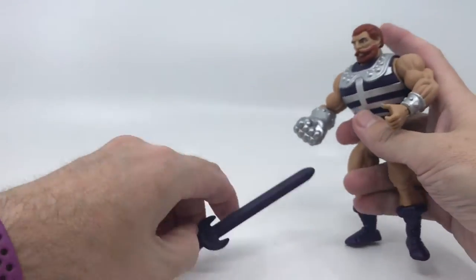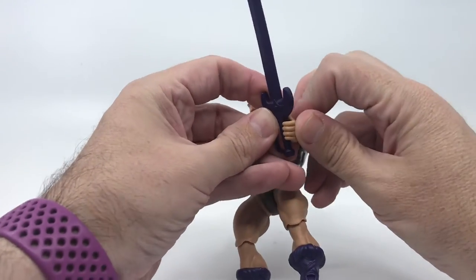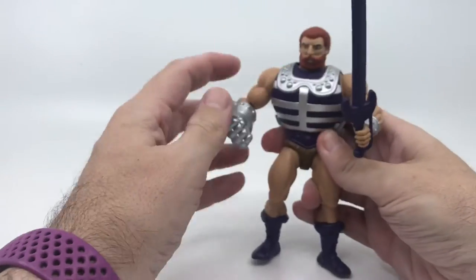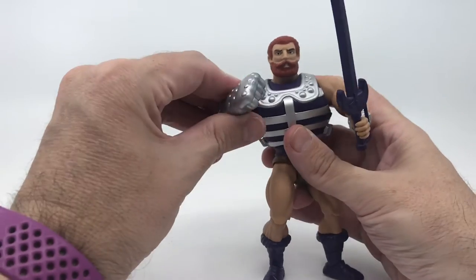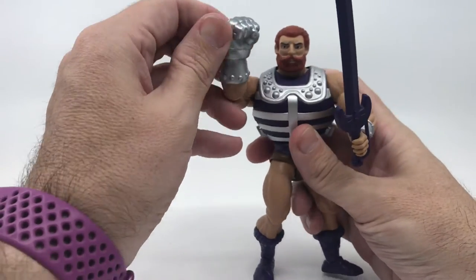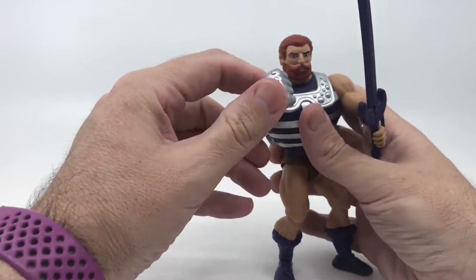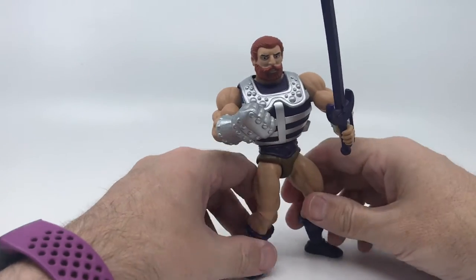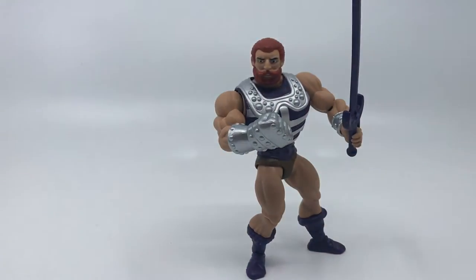Bringing in the sword — it's a very tight fit in the hand, but he can hold on to his sword. And he's got the big powerful fist. So we can get some cool poses. But that is Fisto.